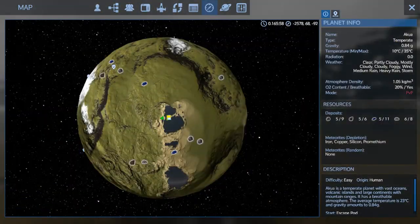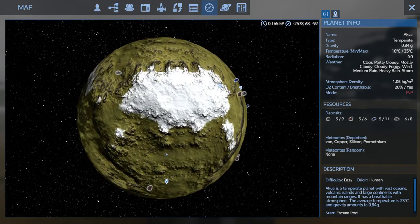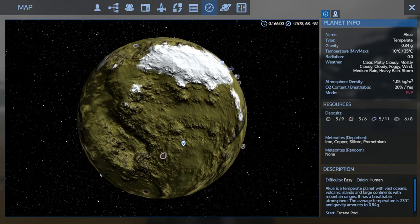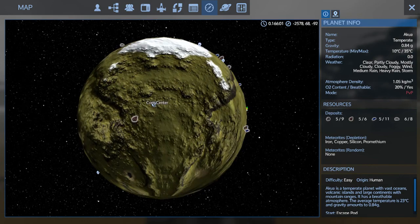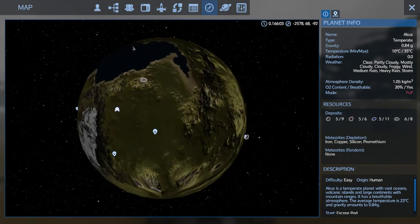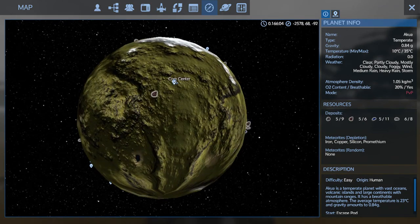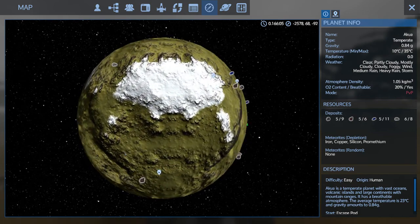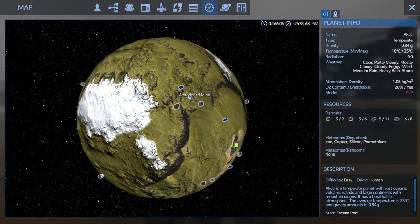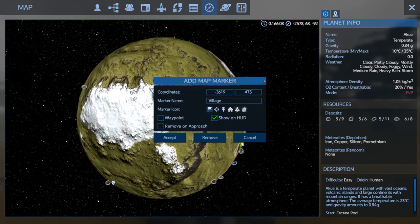Let's check out the map. I uncovered a bunch of stuff. There's an abandoned mine — we don't want to go do that yet; I want some quick, easy stuff. That's a shooty one. Civil hub — yeah, civil hub will be an easy one. Village. So the village — let's go check out the village first. That could be some quick, easy loot.